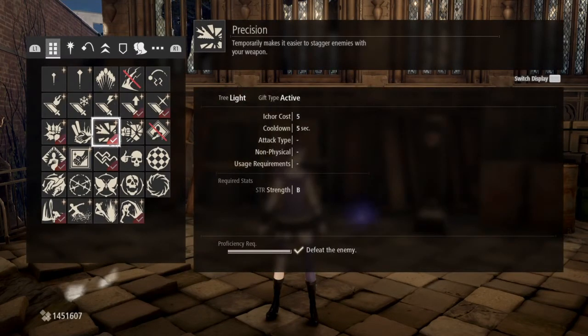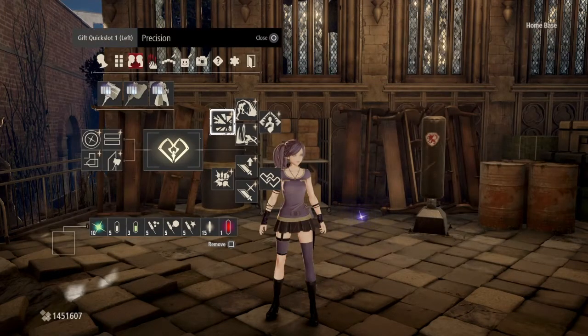Put on Precision — it temporarily makes it easier to stagger enemies with your weapon. Combine that with a hammer and an ability to resist staggers, basically allowing you to win trades more often. Oftentimes you can keep enemies stunlocked with this setup. That's kind of the idea here — you can't really worry about something hitting you if it's getting stunlocked the entire time.